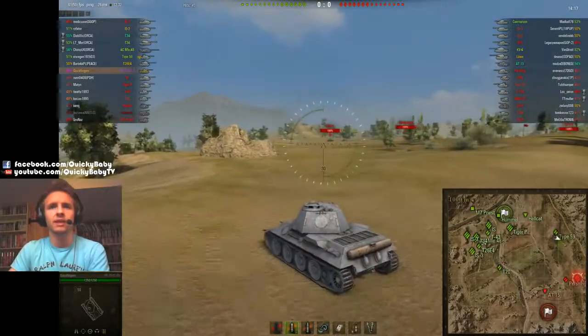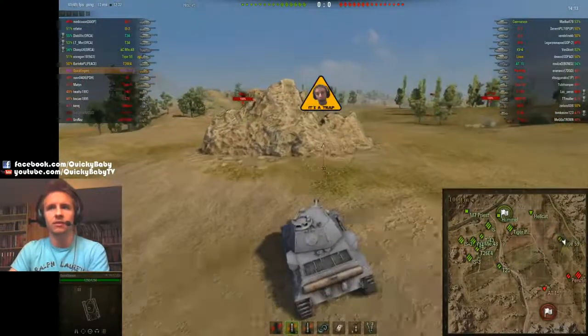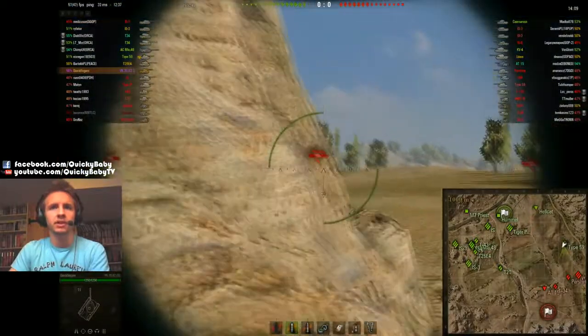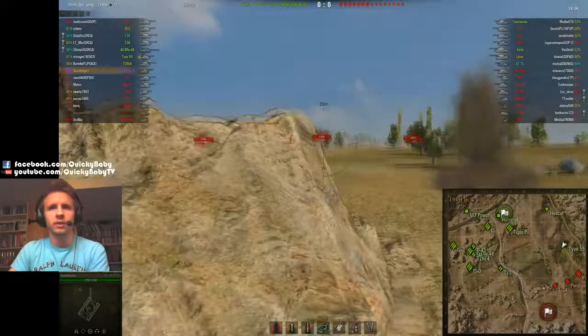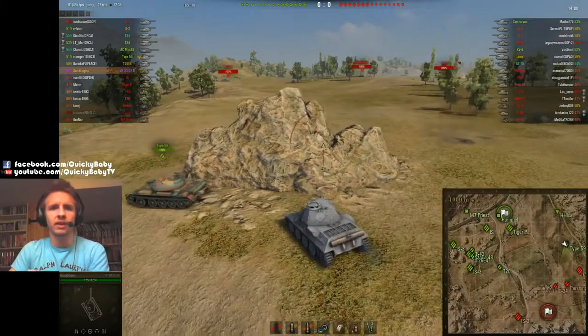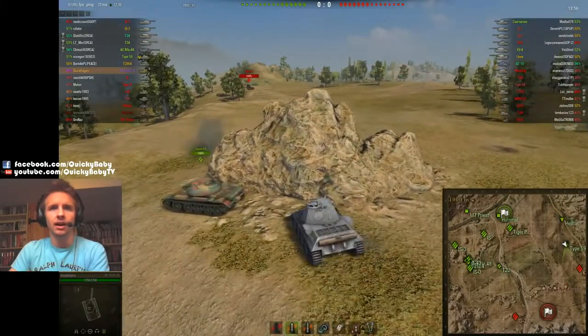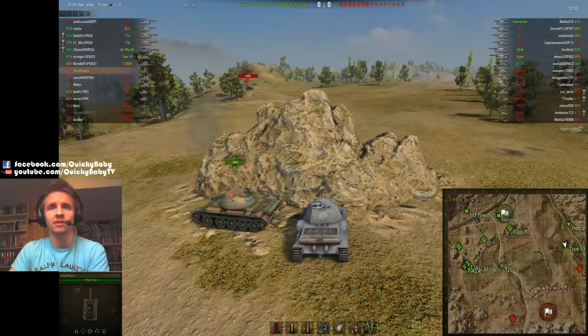There we can see a KV-4 and a Pershing. I know I can pen that Pershing if I get lucky, so I decide to take a shot. We hit his lower front plate, but it fails to go in unfortunately. Remember that as I'm firing HEAT, it does not get armor normalization rolls, so it's quite a lot harder to pen a flat surface.